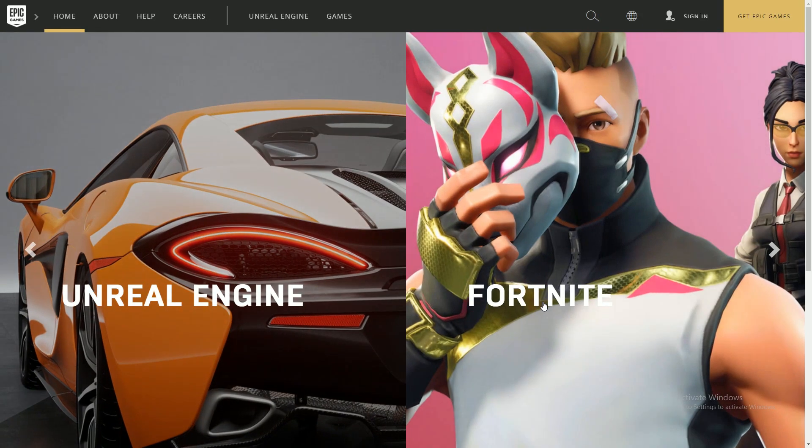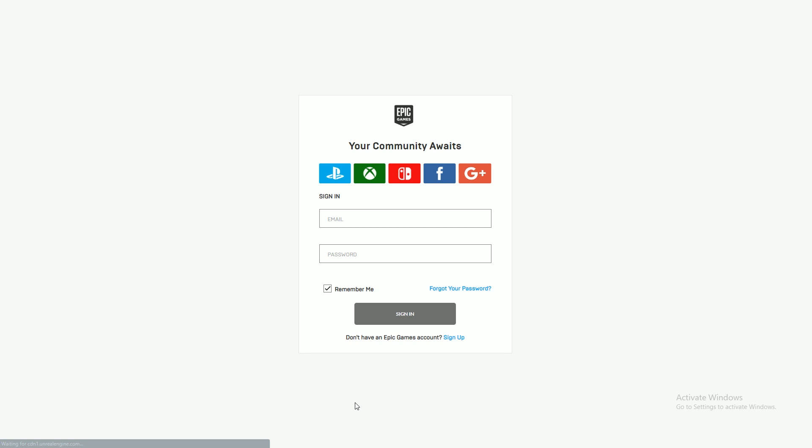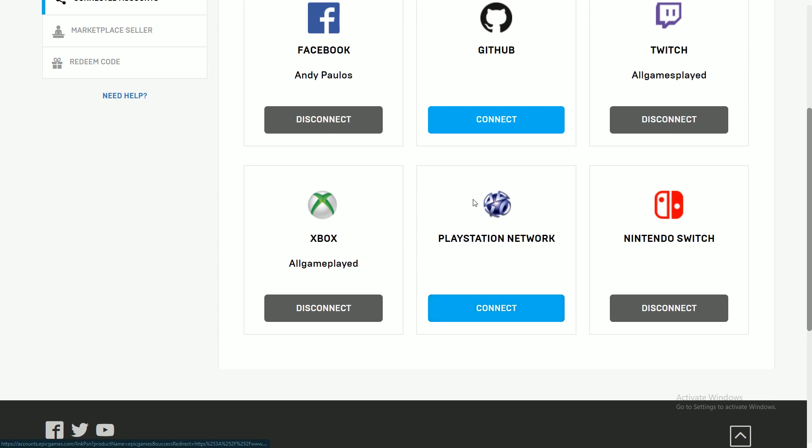You're going to need to log into your account that you had on the Switch. Go up to the top, click sign in, and put your credentials in — your Epic account username and password. If all your skins are on the PlayStation, log into the Epic account you used on PlayStation. If all your skins are on your Switch and you want to play on PlayStation, log into your Switch account. If you have all your skins on your Xbox, log into the Epic account from your Xbox, then log into your PlayStation Network account.